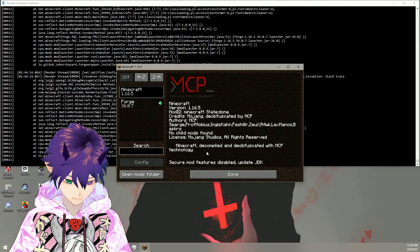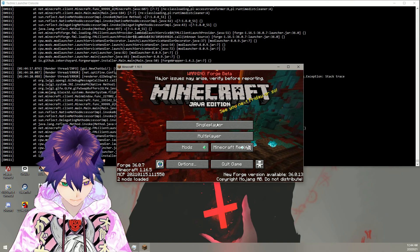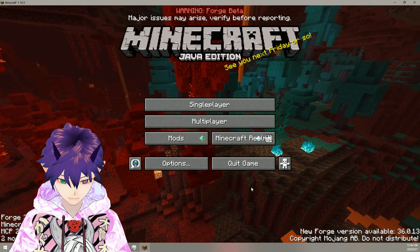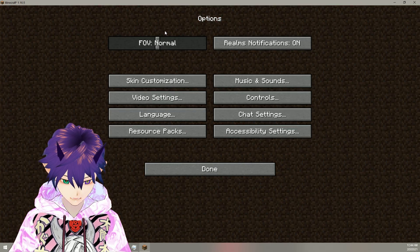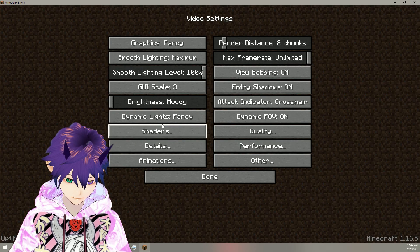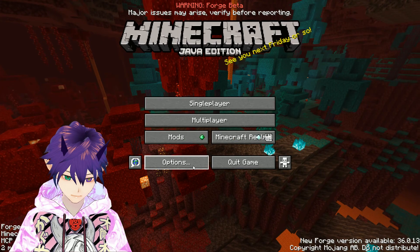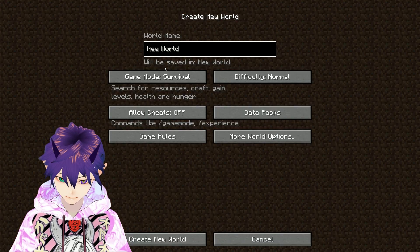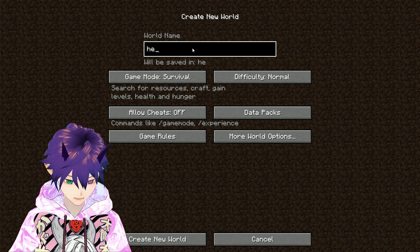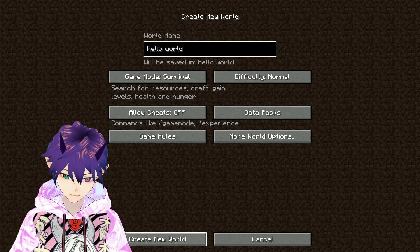You can see Minecraft Forge, Minecraft 1.16 — secure my features disabled. You can go to multiplayer and so on. I guess this is a new way to do Minecraft now. Going into video settings: graphics fancy, I want full screen. You can see game mode survival — let's name it 'Hello World' and create a new world.